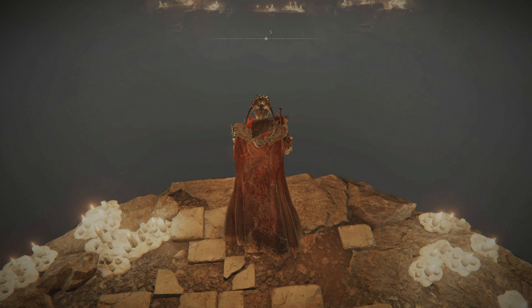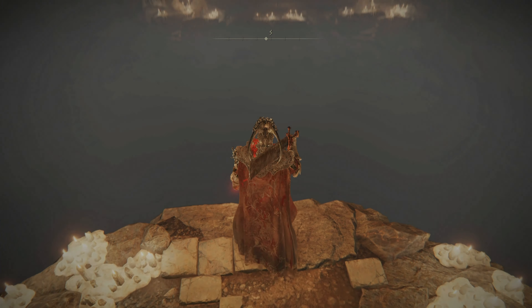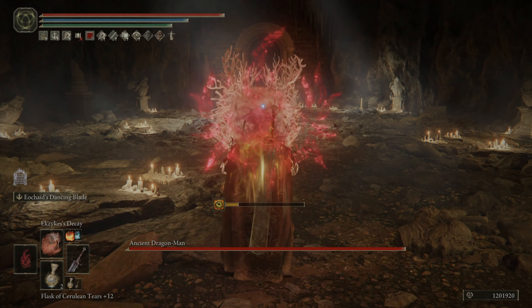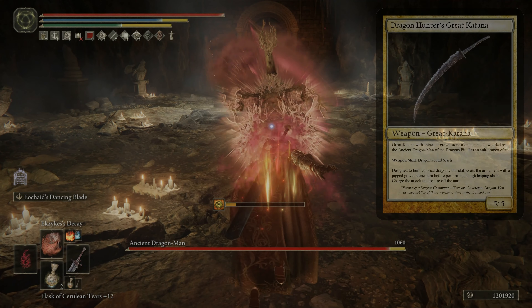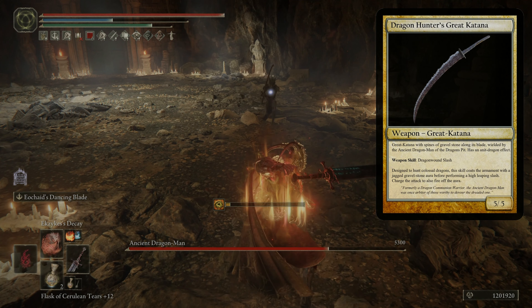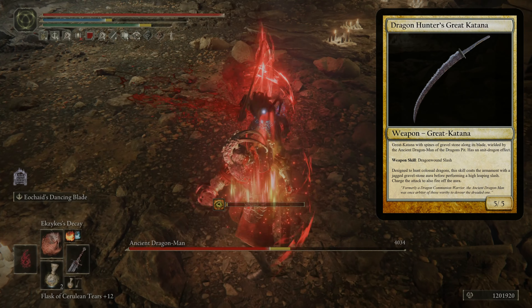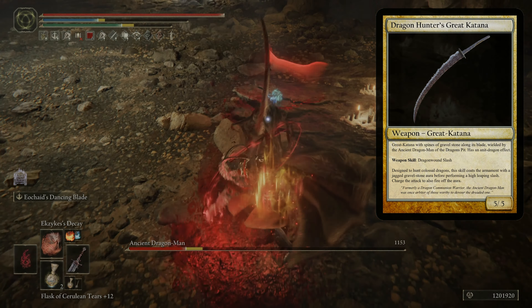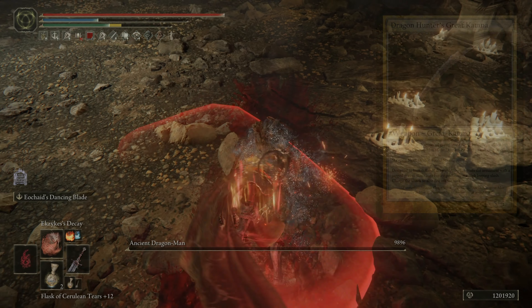In order to get to him, you'll need to take a leap of faith in front of a large ceremonial basin, which is at the lowest point of the cave. After dropping down right in front of the boss's fog gate, you can buff up, head in, and go full send with whatever you have on deck. Once you defeat the boss, he'll drop the Dragon Hunter's Great Katana and clear the way to the Dragon Pit Terminus site of grace. This particular boss isn't overly tough — just make sure that you steer clear when he uses the Dragon Wound Slash skill, since it packs a pretty big punch at close range.